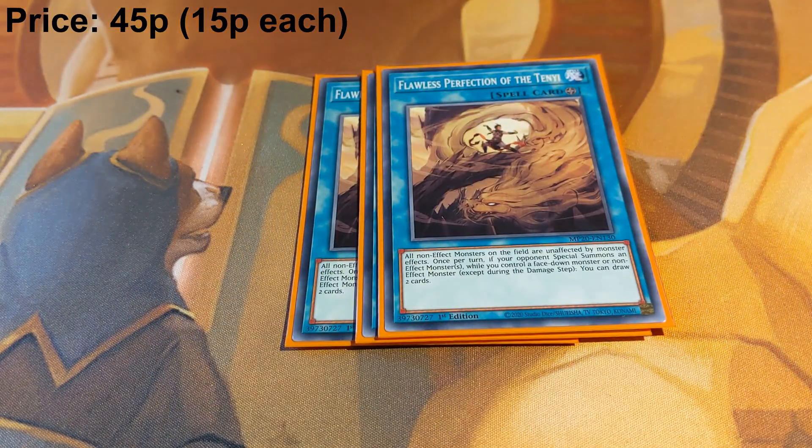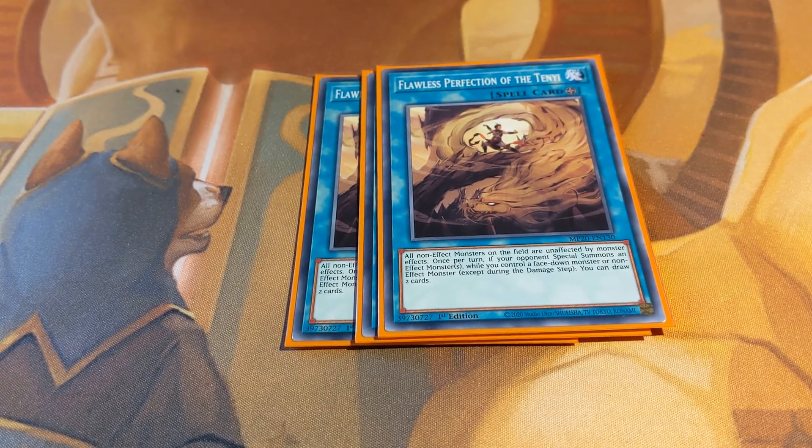Now we get into the spells. Three copies of Flawless Perfection of the Tenyi — this is your field spell. It gives all your non-effect monsters complete protection from monster effects, and also gives us card advantage when your opponent special summons monsters while you control a face-down or a non-effect monster. The protection is the main reason we play this, but if the game goes longer it gives us so much extra card advantage.